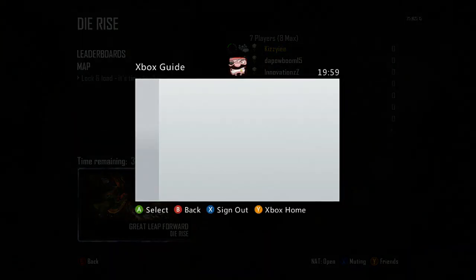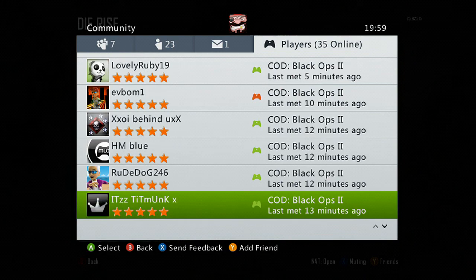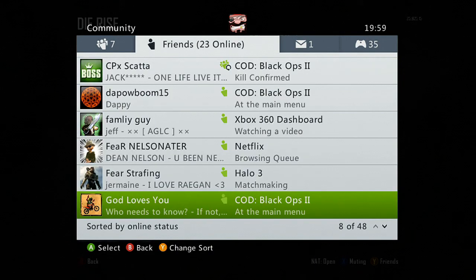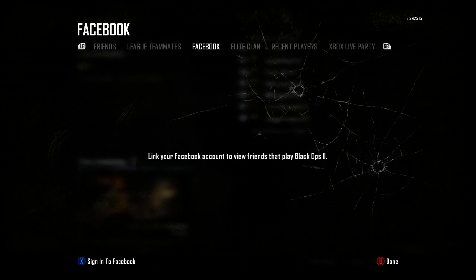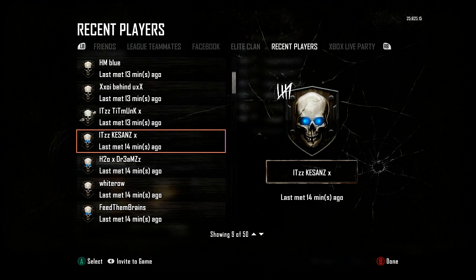Now, because this glitch puts you in a public match, your friends can't join once the game has started. Therefore, they must all join when everyone is in the lobby. Once you do join your friends, this is the time where you want to invite everyone, because they aren't going to be able to join when the game starts. You only have about 30 seconds before the game starts, so it's important to get everyone ready before you do the glitch.